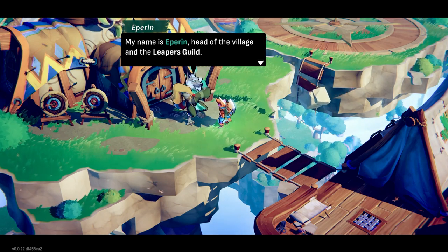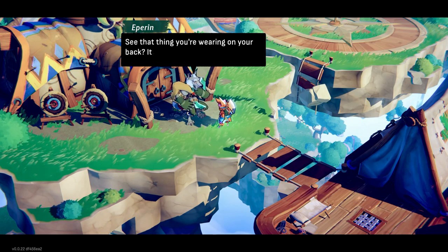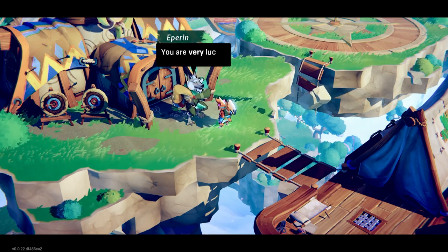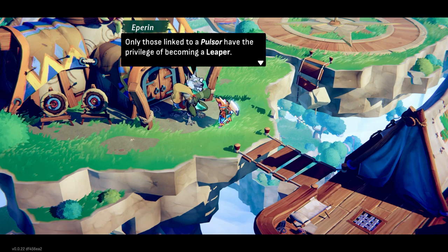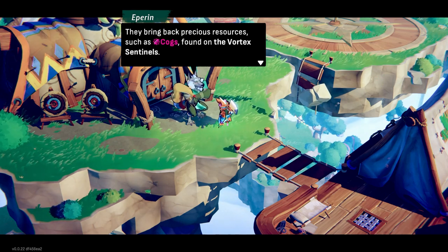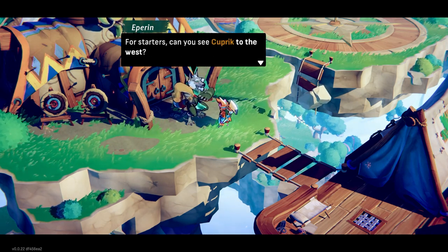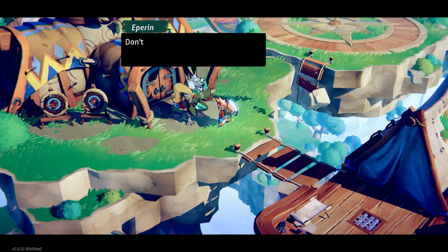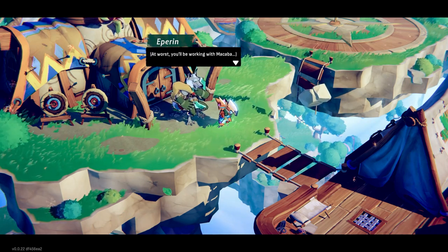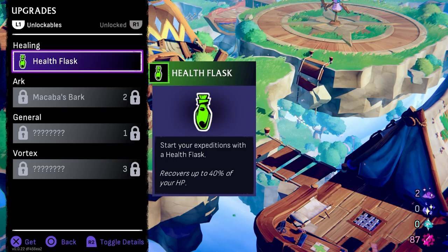'Welcome to our Ark. My name is Epirin, head of the village and the Leapers Guild. You seem to have fully recovered — our Makabai sure knows how to work miracles in the infirmary. See that thing on your back? It's a Pulsar. I don't know where you got it, but it's linked to your soul — that's what allows you to come back to life here on the Ark. Only those linked to a Pulsar have the privilege of becoming a Leaper.'